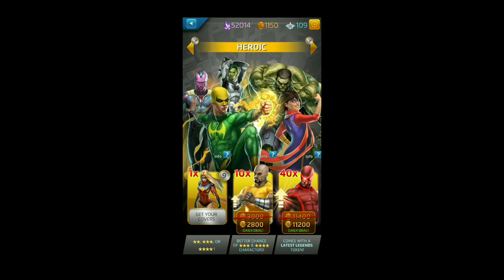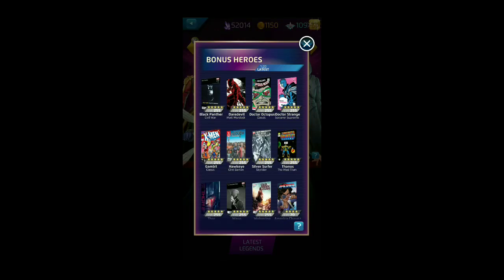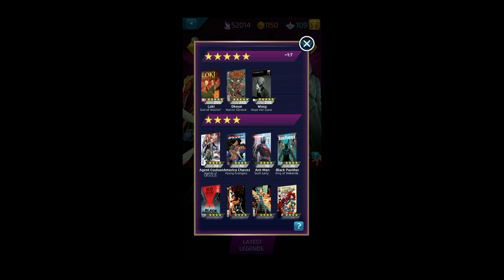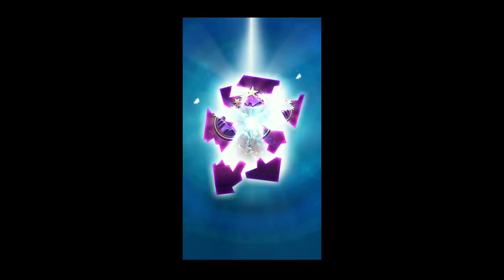We're going back to the main menu to use recruit tokens. I have four Latest Legends tokens from the previous alliance event, hitting maximum personal and alliance points, plus one from my VIP renewal. One in 20 chance for bonus heroes; one in seven chance for five-stars — the Wasp, Okoye, and Loki being the newest. We start off strong with a five-star: Okoye's red cover — beautiful, I'll take it.